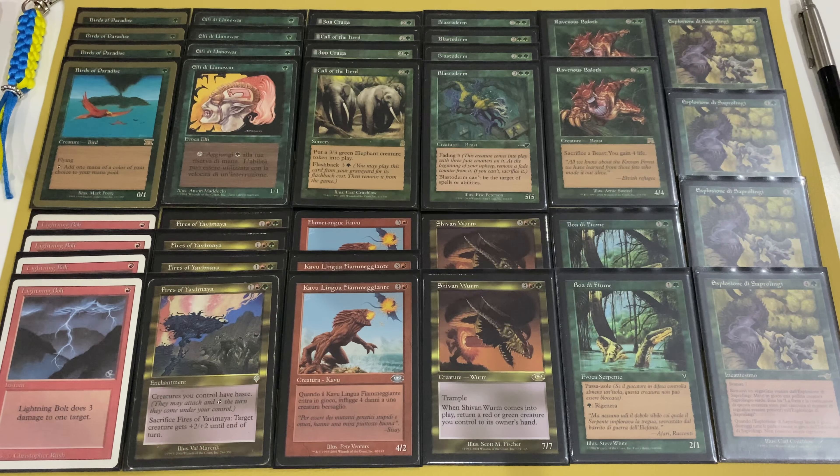Next creature is River Boa. It's good versus blue decks because it has Islandwalk and can be regenerated to survive removal.